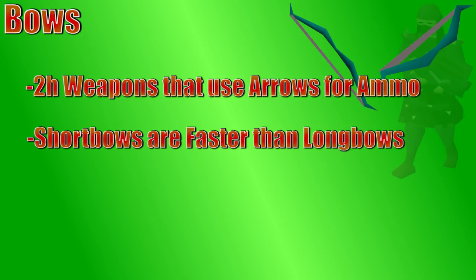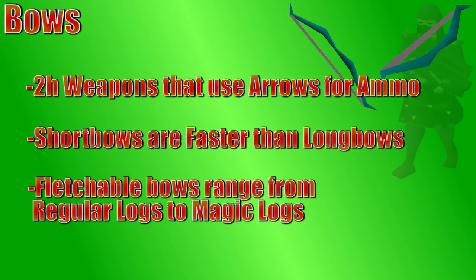Next, we're going to talk about bows. Bows are two-handed weapons that shoot arrows. Most bows have a short bow and a long bow version. The short bow is a faster weapon and is used more often for training. The long bow has better range and is often used for things like luring monsters. The main bows are fletched from logs, all the way from normal logs to magic logs. The magic short bow is a popular weapon since it has low requirements overall, and it has a really good special attack which hits two times. The short bow can also be imbued using a magic short bow scroll, making it more accurate, and the special attack only requires 50% of the spec bar instead of 55%.